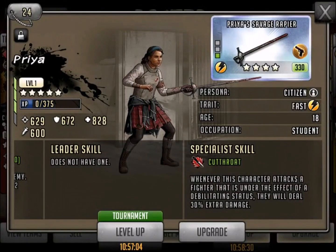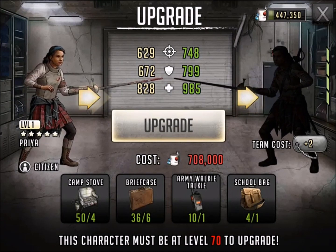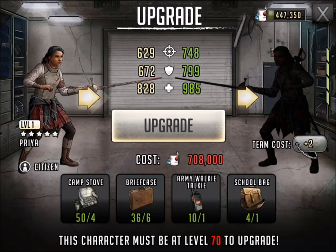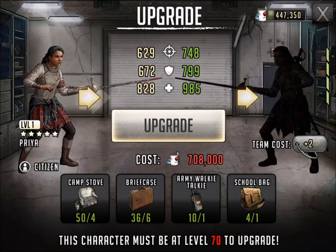Let's move forward and take a look at what it's going to take to upgrade her. It's going to take camp stoves, briefcases, the army talkie — and I am in desperate need of some of those school bags. I wish I could trade some of those army talkies for school bags. Scopely, how about that? Top tier items — a trade feature so you don't get this imbalance. Something to look at in the future.